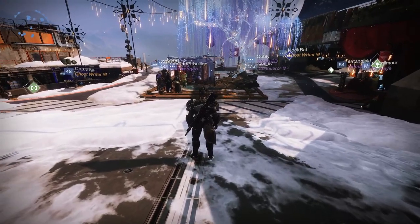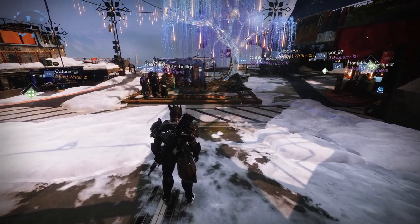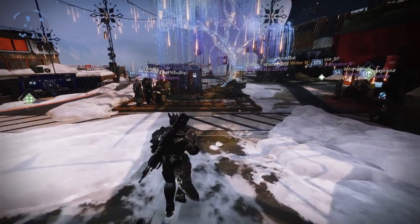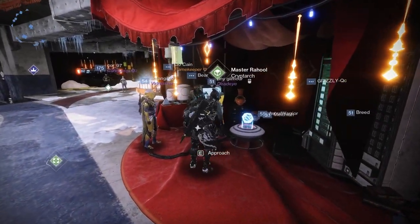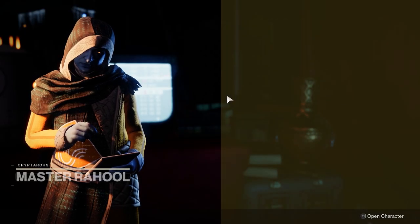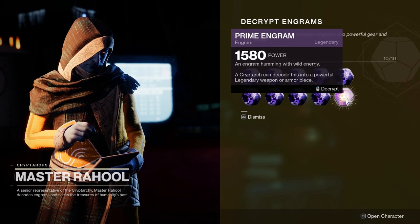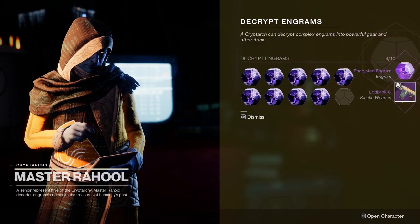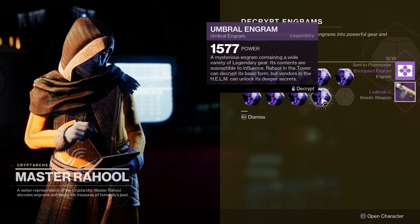If you don't want to discard your Engrams and you want to use them, the base action is to come to the tower and go see the Cryptarch. Over here to the right, his name is Master Raul. In his inventory, just like we see Prime Engrams where we can decrypt them and get a random piece of gear, I can also do the same thing with an Umbral Engram here.